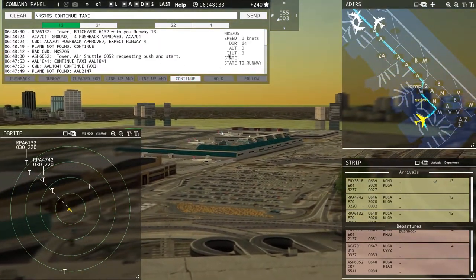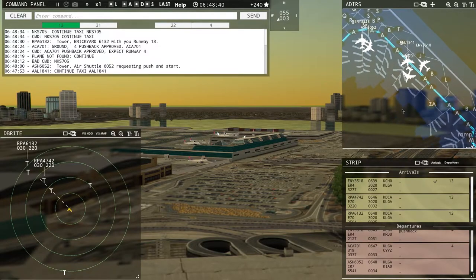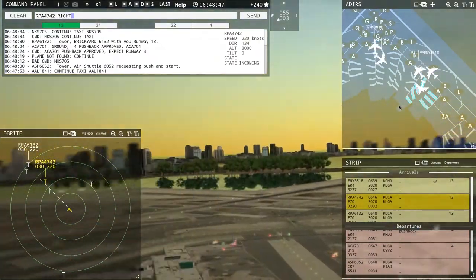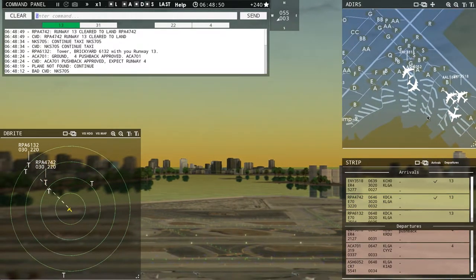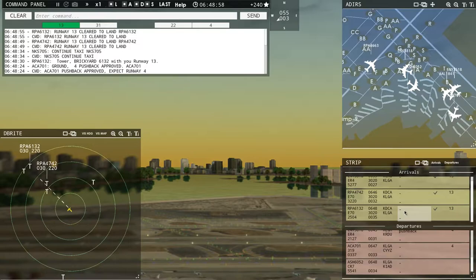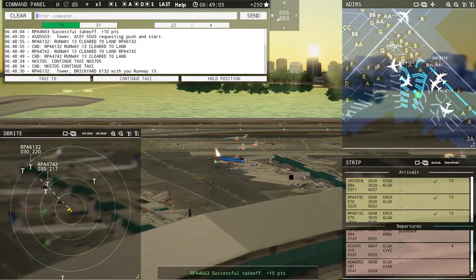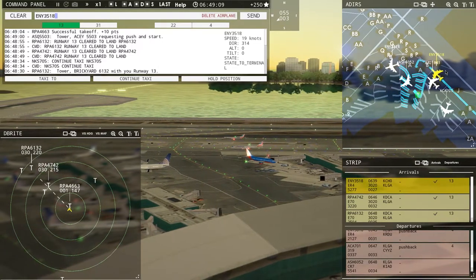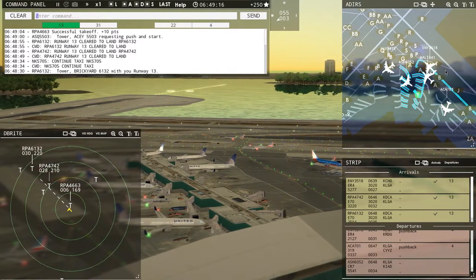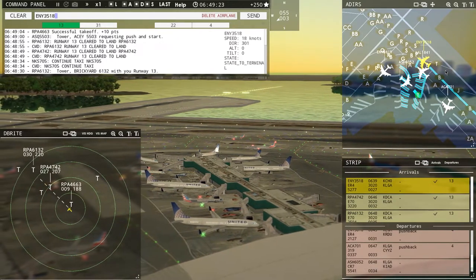Air Canada — we're going to tell these people: tower, Brickyard 6132 with you, runway 13. Spirit Wing 705, continue taxi. Brickyard 4742, runway 13, clear to land. Brickyard 6132, runway 13, clear to land. Tower, AC5503 requesting push and start. Envoy 3518, hold short of Alpha — hold position, Envoy 3518.